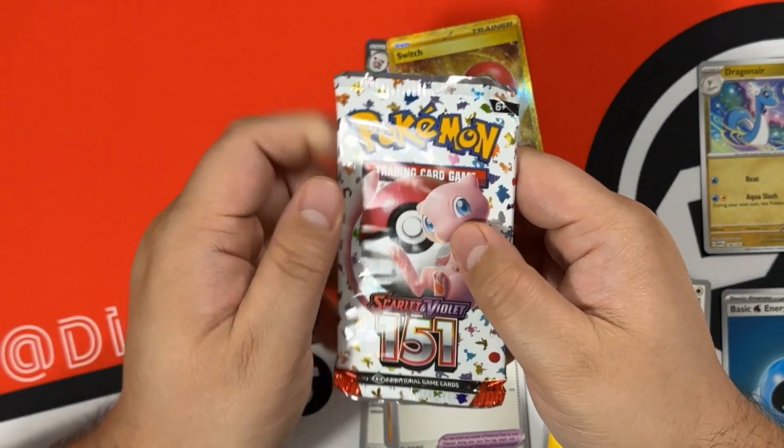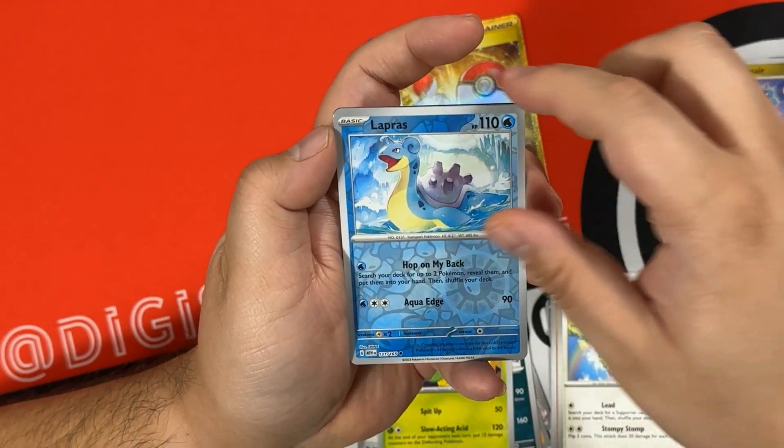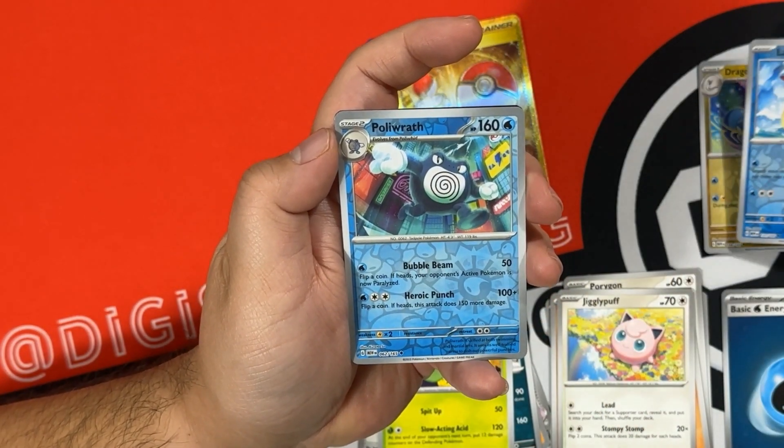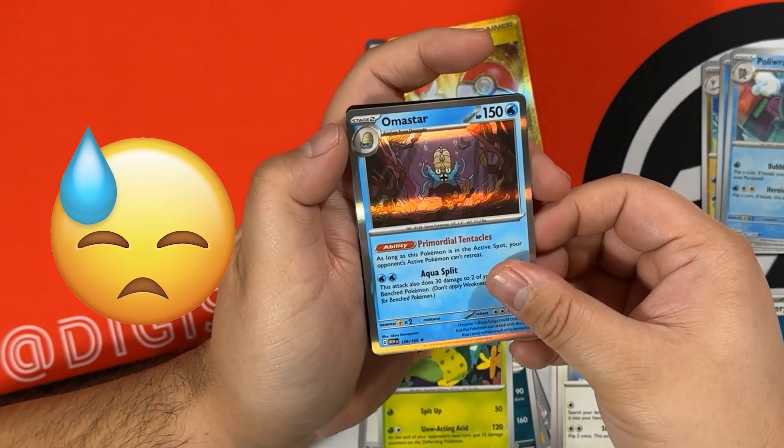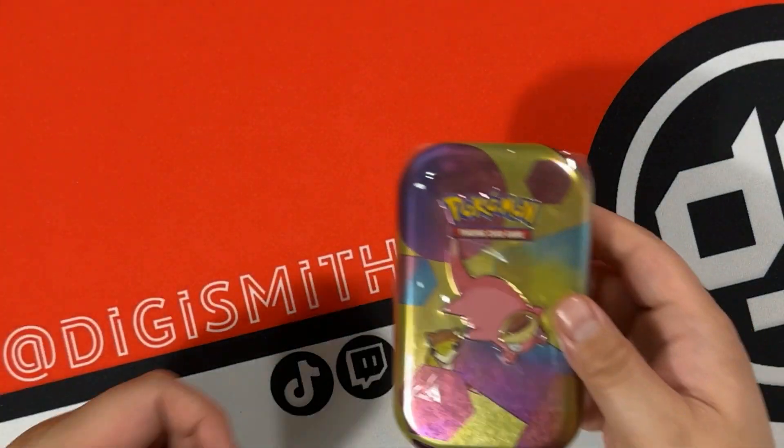Last pack for this tin: Lapras is our first reverse, Poliwrath is our second reverse, and Alolan Star is our rare, and then the code card.